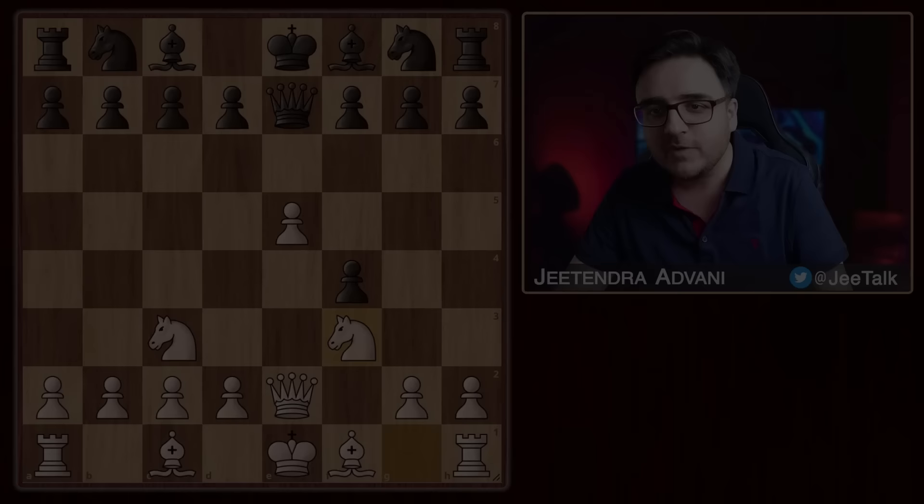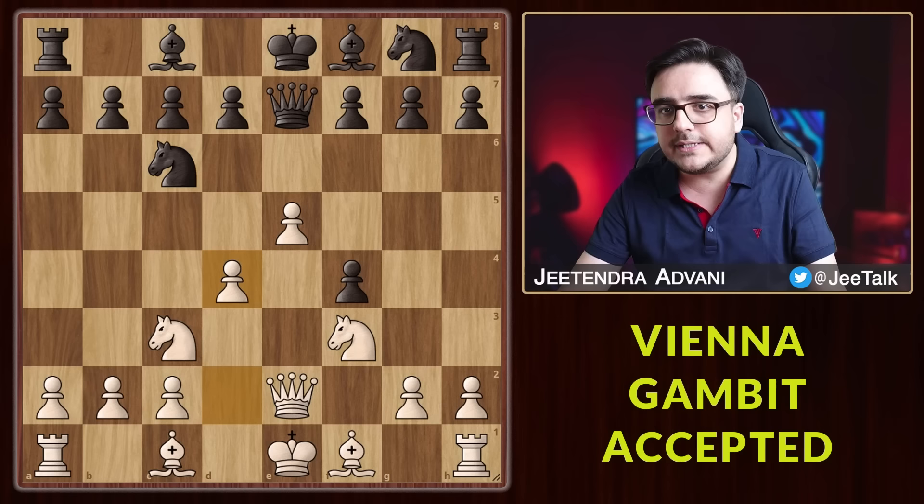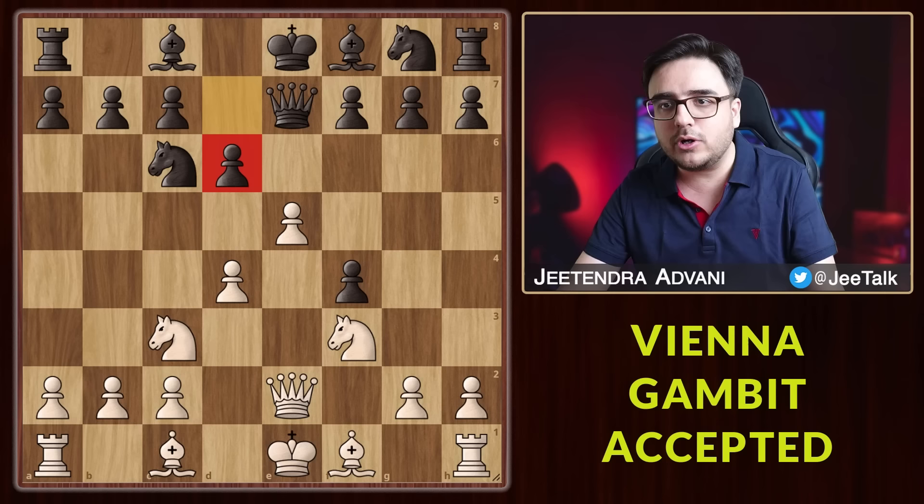Now what if, instead of d6, he plays Nc6? Well, then we have d4, strengthening the center and striking this pawn. You can pick it up if he doesn't defend. And whenever he moves this pawn, attack with the knight in the same way — as we saw earlier, that's completely winning for white.